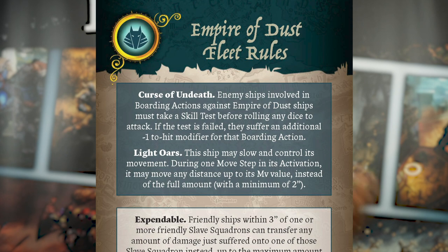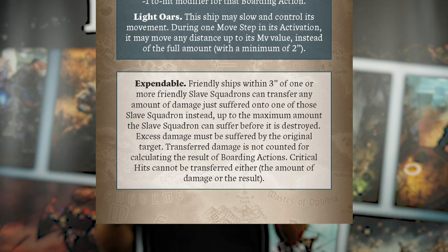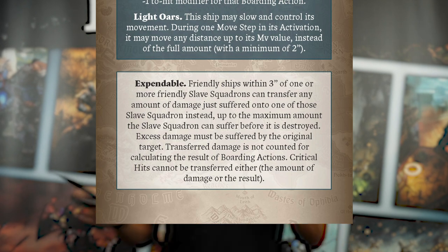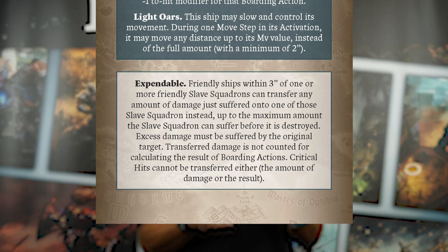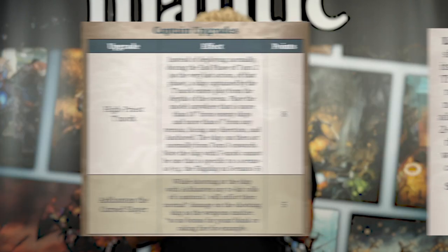Oars give you some controllability. Expendable friendly ships can take the damage off your main ships, so you're going to spread them out. This is where keeping those other ships close — not easy to do, but if you can play it, it gets fun. They've got some other things too; these are the heavy magic guys, and I'll give you what I think is just one of the most exciting upgrades in the whole pack.